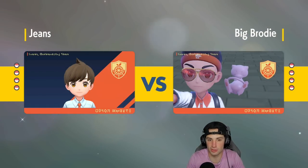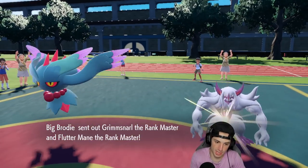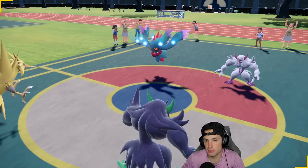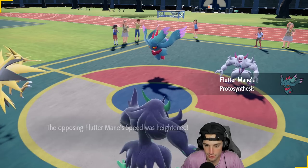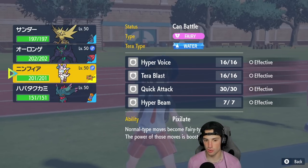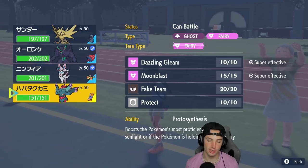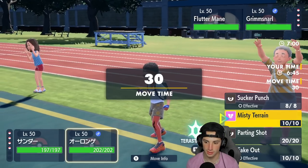They lead Grimmsnarl and Fluttermane, so we already knew Grimmsnarl was coming out. I was going to Fake Out but I might just Parting Shot instead — go into Sylveon on my own. I could go into my Fluttermane after this too, which would be great. I'm going to Parting Shot instead of Faking Out their Grimmsnarl — I feel like if we stay in, Grimmsnarl is just going to die to whatever Fluttermane does.